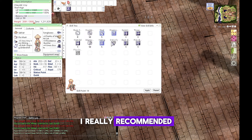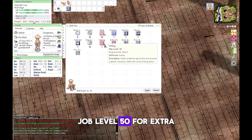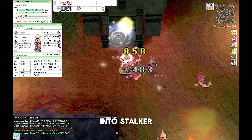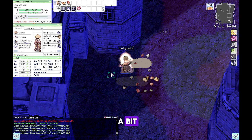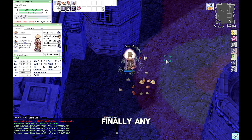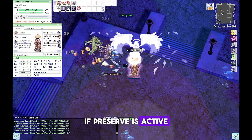I really recommend players to get max job level 50 for extra skill points as Thief. After changing into Stalker, level up your job a bit then start pushing on Plagiarism and Preserve. Finally, with Preserve active, any skill you copied won't get replaced.